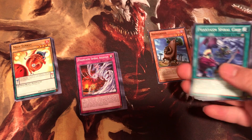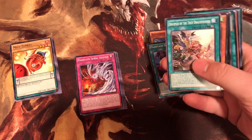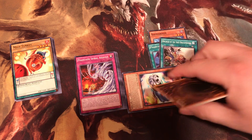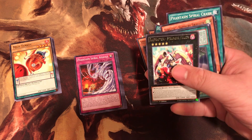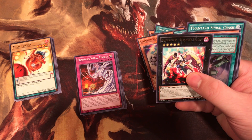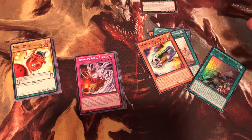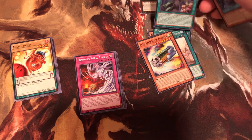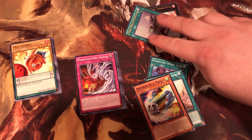We got a tree. Phasm Spiral Grip, Disciples, whatever this card is, Skull Marbles, we got looks like Raidraptor — there we go — Stranger Falcon, and an upside down card called True Draco Heritage. We'll put these down here so you can actually see them.